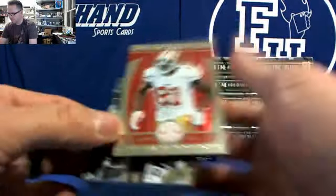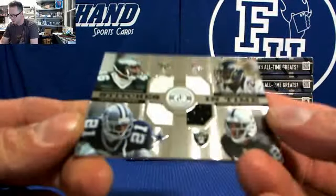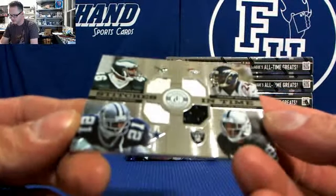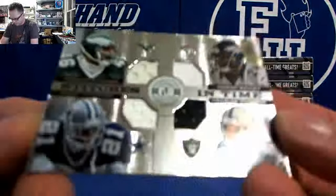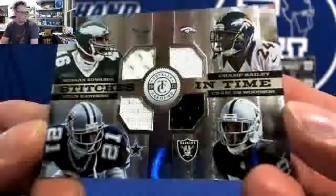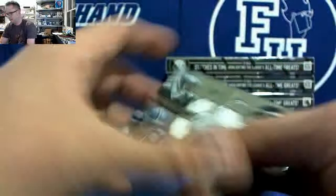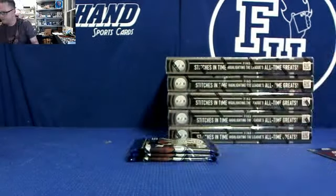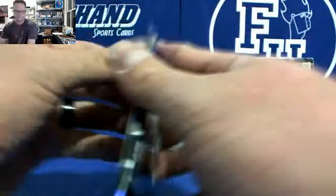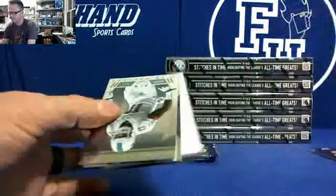Anquan Boldin, 49ers, red. And we got a quad — Eagles, Broncos, Cowboys, and Raiders: Herman Edwards, Champ Bailey, Deion Sanders, and Charles Woodson. Very cool! Stitches in Time, numbered 199 and a random. I need a totally green TNZ hat autograph — just saying. Titans rookie Justin Hunter. For the Bucs, Jonathan Banks — Josh Dollis has the Bucs.